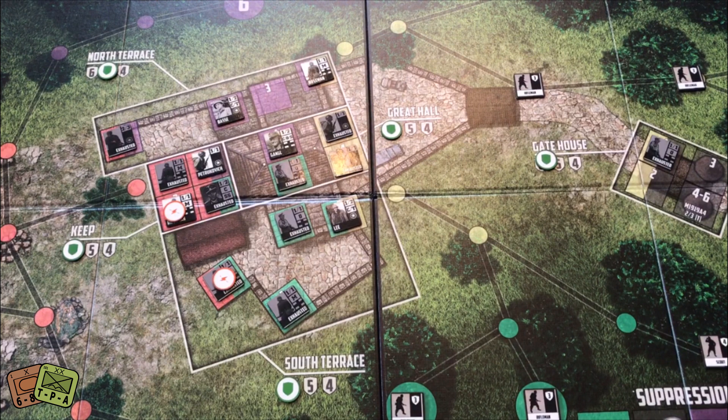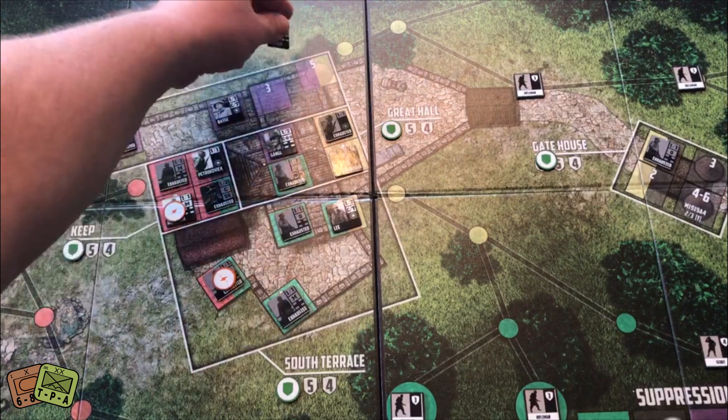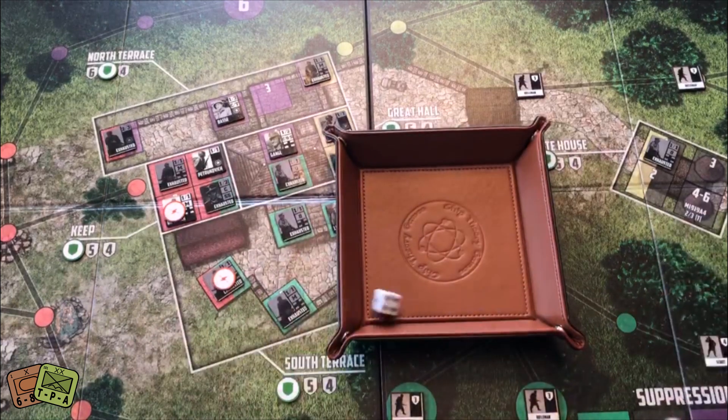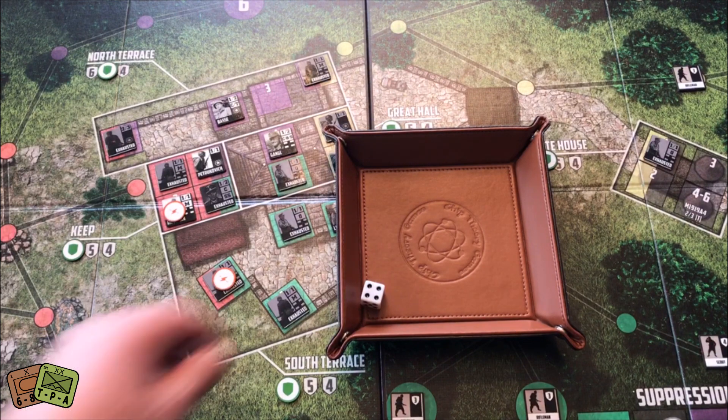For my fifth and final action I'm going to move him to the Great Hall. Then I take a shot with this guy at this Rifleman — one die needing a three or higher. I rolled a four, so that Rifleman comes off.